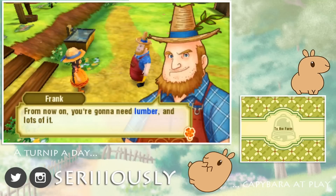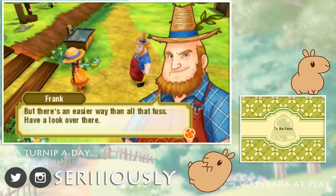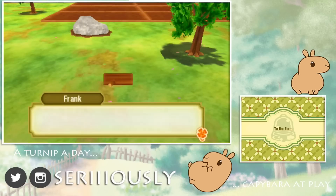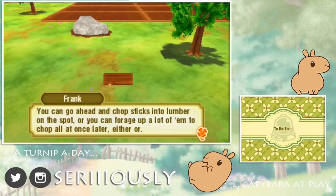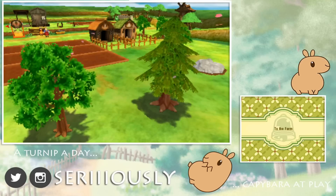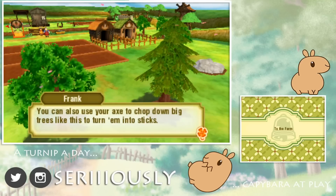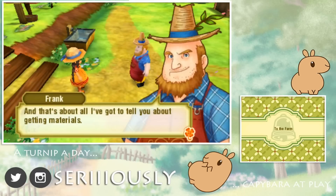Let's check getting materials! You're gonna need lumber - lots of it - for building things, renovating your house, all kinds of stuff! If you want, you could raise trees on your field and chop them down, or you could go to the materials store and buy some. But there's an easier way - have a look over there! I see a log! You can use an axe to chop sticks like that into lumber - equip an axe and hit the A button! You can go ahead and chop sticks into lumber on the spot, or you can forge up a lot of them to chop all at once later. You're probably gonna need them eventually, so probably best to forge up any sticks you see! Wow, look at our farm - it's so cute! You can use your axe to chop down big trees to turn them into sticks, and then you can turn the area where trees and rocks are into fields for growing crops or fodder to release your animals in! But be careful - trees are sturdy and axes are heavy! Chopping them down takes a lot of stamina, so keep an eye on yours! And that's all I got to tell you about getting materials!